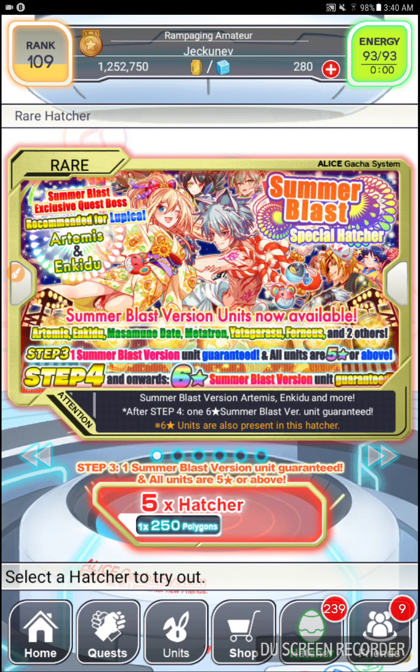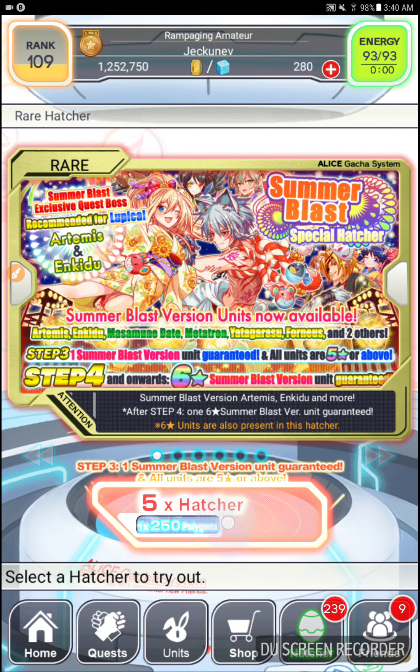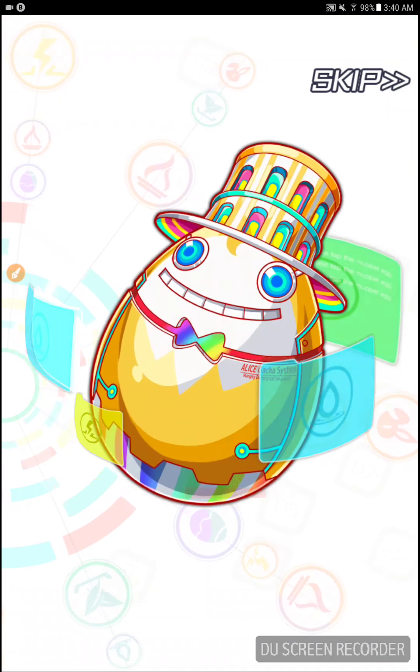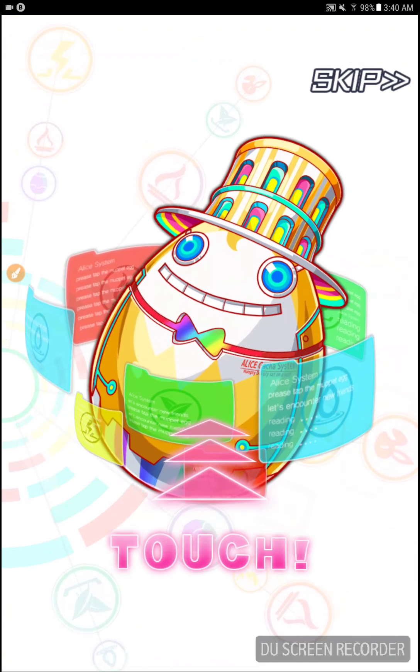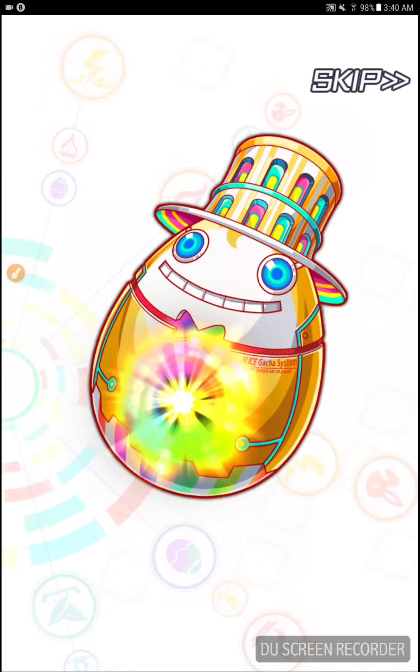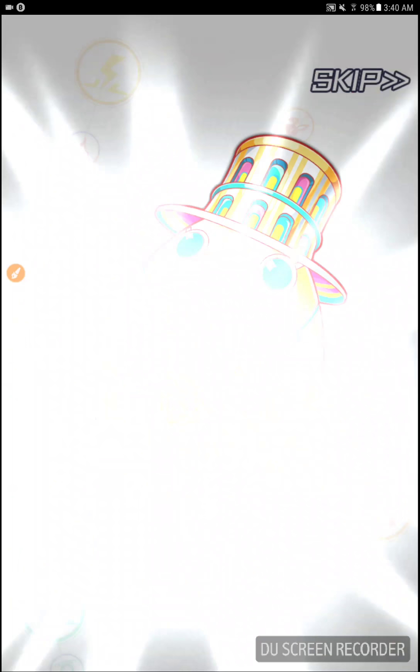If I get any of the other ones, that's fine. Just hoping that I get the 6-star capable ones rather than the 5-star capable ones. Alrighty, here it goes. Little nervous. And now this is all going to be rainbow, because 5 stars show up as rainbows, so not going to be surprised by the rainbows at all.